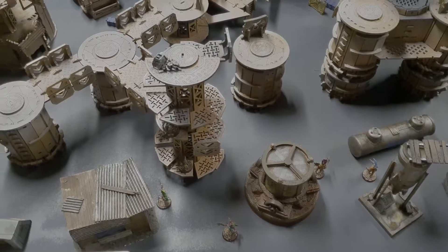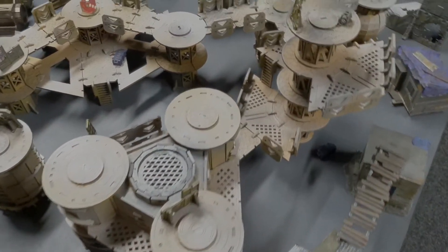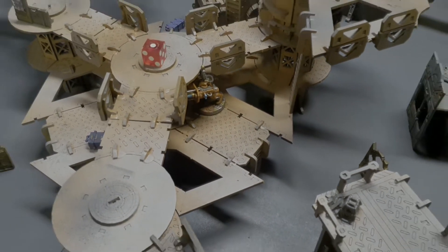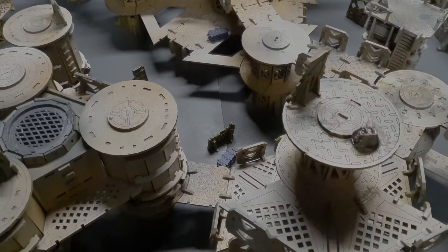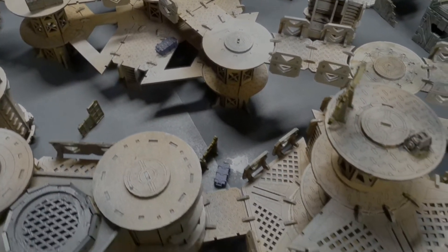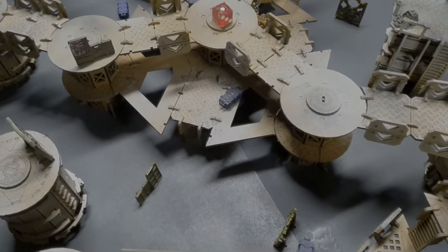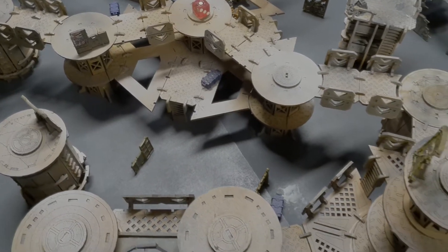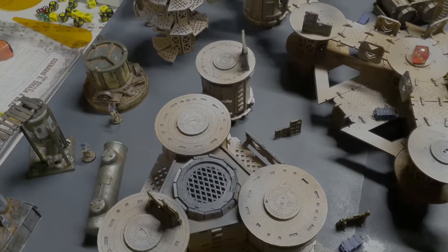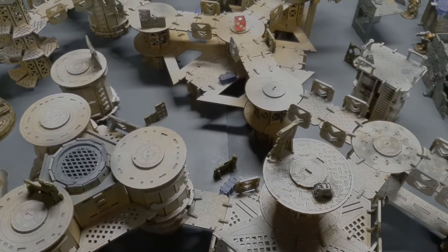We're about to get into it. The Escher are attacking in a Smash and Grab scenario against Ogrens. A tactics card was played — an infiltrating Ogren with the storm welder, placed right in the middle of the board. The Ogrens are defending the loot caskets, placed in the middle per the Necrodamus suggestion. There are five caskets: three contain ammo, one contains nothing, and one contains a frag trap. Only the Ogrens know the contents. The Escher need to get more ammo caskets to win.